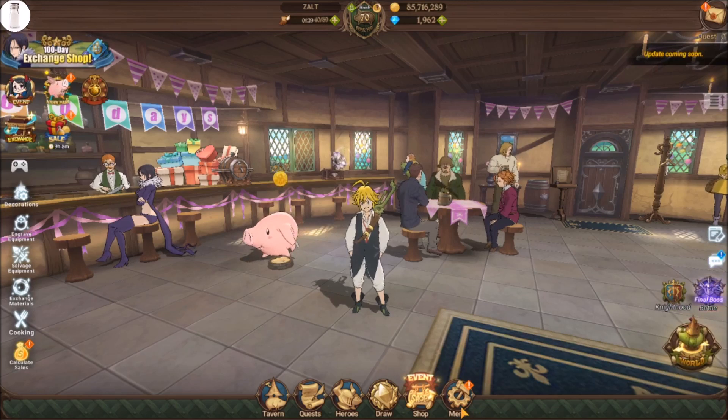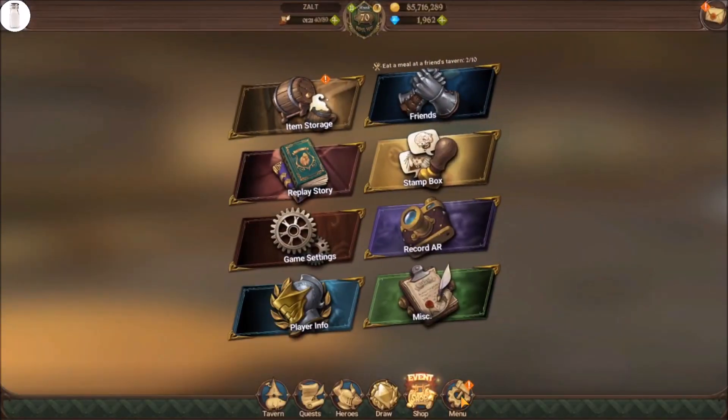So let's get into the reason why I actually decided to do this. Let's go back to that menu screen because you'll be able to see what it is, or at least part of it right here. Something that we have new here is at the top over the friends list — you'll actually see 'Eat a meal at a friend's tavern.' This is a recent addition to the game and we didn't have this before.